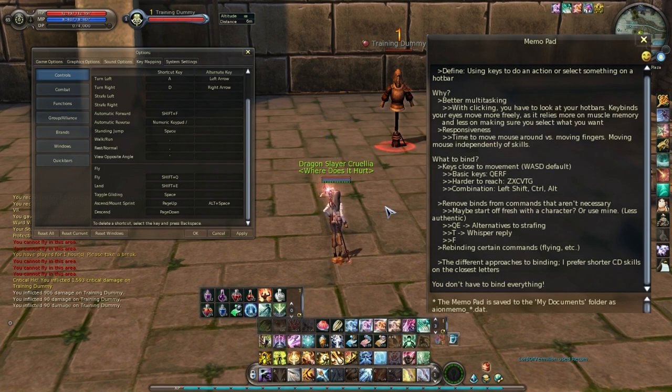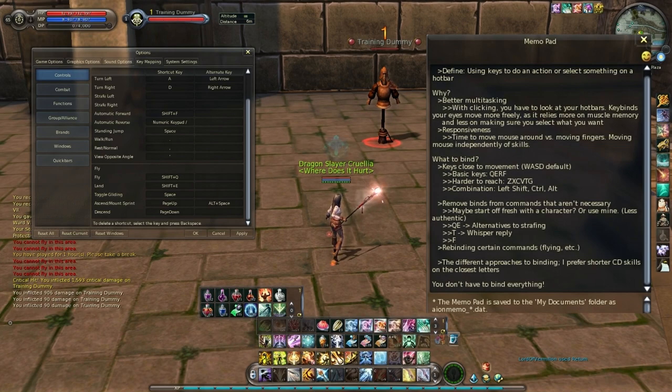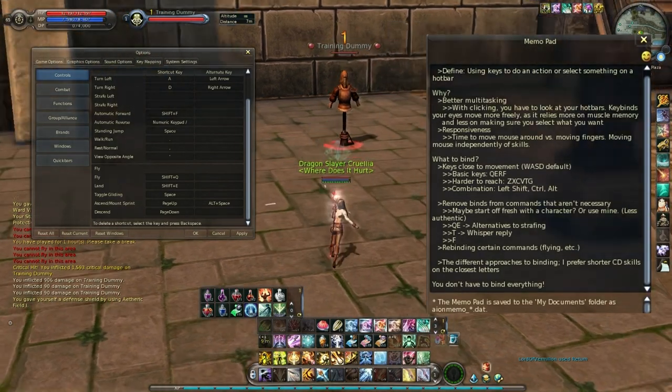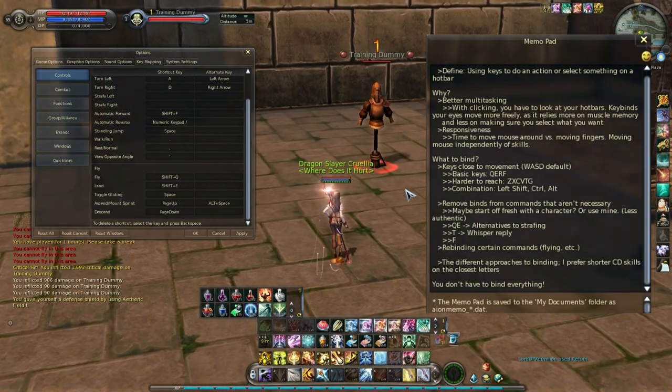The last note I have is about different approaches to binding. I already mentioned this briefly before, but I believe that skills with shorter cooldowns should be easier to reach, and skills with longer cooldowns should be a little harder to reach. Say I wanted to use etheric field — I have it on Control plus 1, and you actually need to move your hand a bit to do that. So that's a little awkward, but it's something I only use once in a while. And that is my justification.